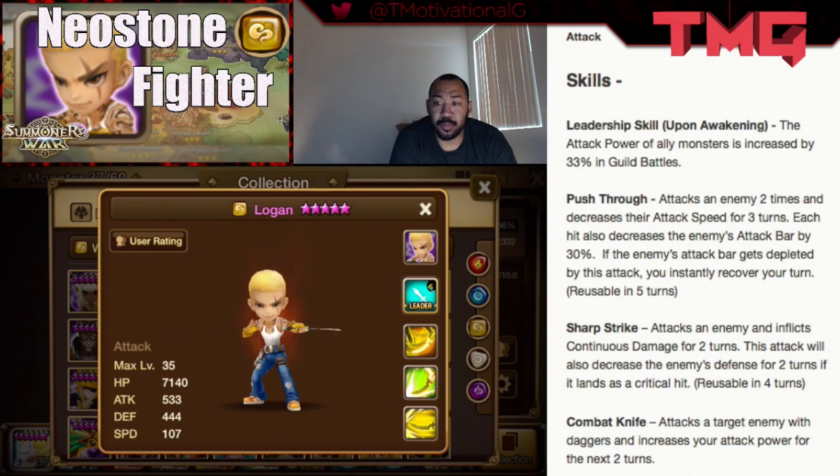His third skill is Push Through. Push Through attacks an enemy two times and decreases their attack speed for three turns. Each hit also decreases the enemy's attack bar by 30%, so that's a 60% attack bar decrease total. If the enemy's attack bar gets fully depleted by this attack, you will instantly recover your turn.